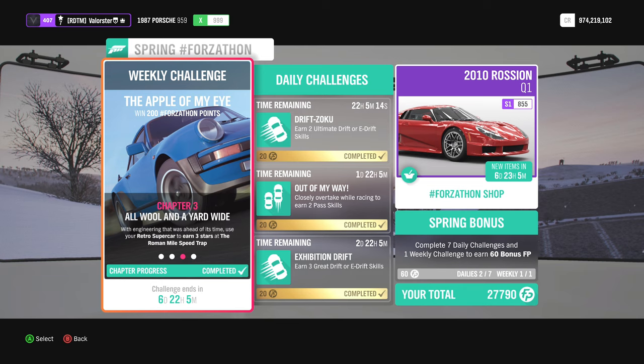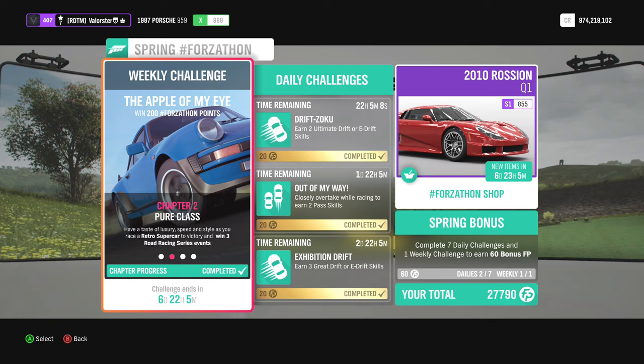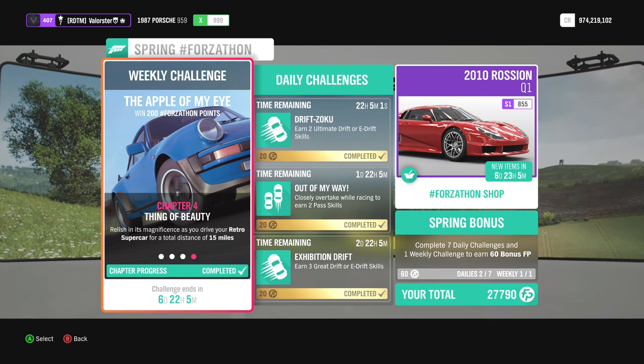I'm still a little bit sick from Corona. Now let's have a look at the weekly challenge. We need to own and drive a retro supercar, win three road racing series, get three stars on the Roman Miles speed trap — I made a video about that — and also drive 15 miles or 24 kilometers.